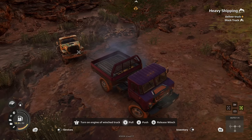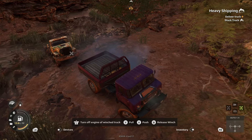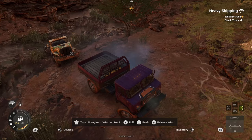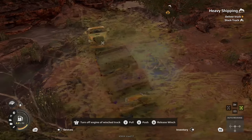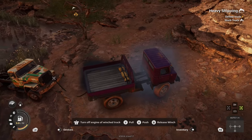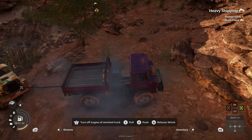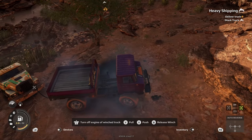Next up is that this is not SnowRunner. You are not going to be delivering wooden planks and things like that. Instead, you are going to be taking on set expeditions on different maps until you've completed them all. Once you've completed them all on a map, you unlock Free Roam mode, where you have the ability to do what you want, go where you want, and find all the upgrades.